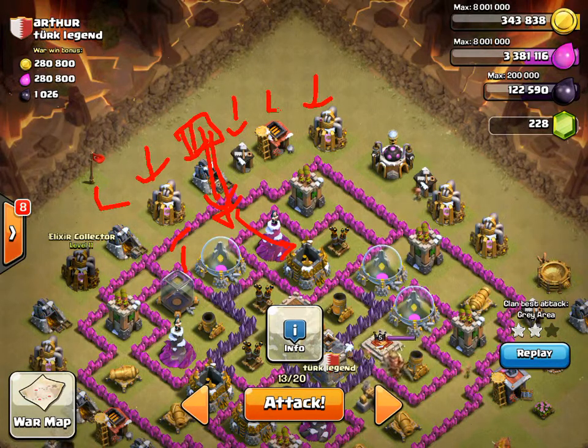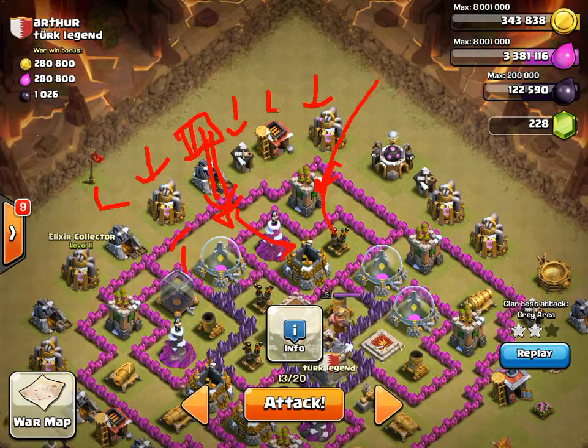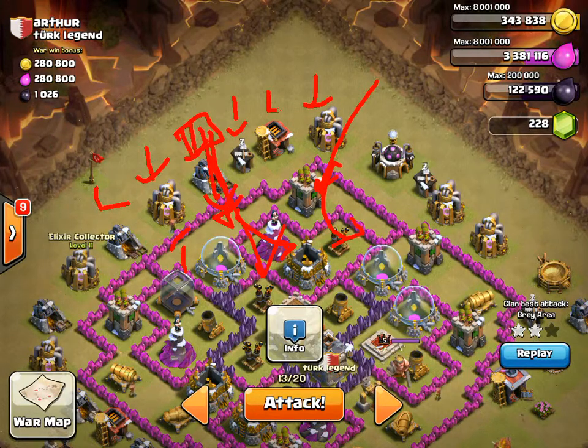At the same time, you want to drop your hogs — your ten hogs — over here. Drop all ten hogs over here; they're going to take out this archer tower. The balloons are coming in this way and they're basically just going to take out this air defense. That's basically the only point of what these hogs are for — to take out this air defense.